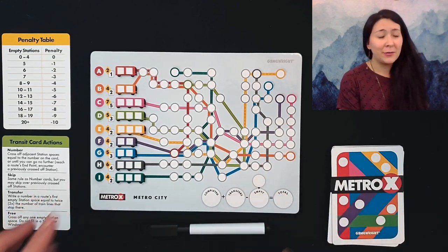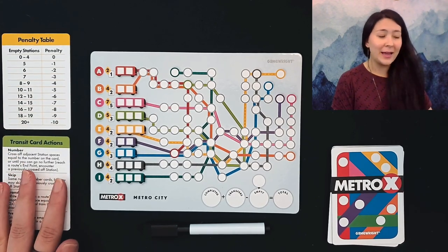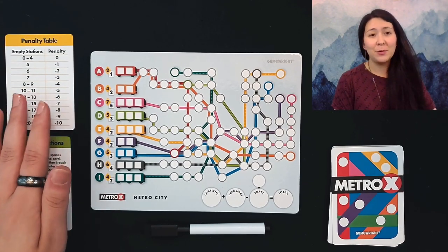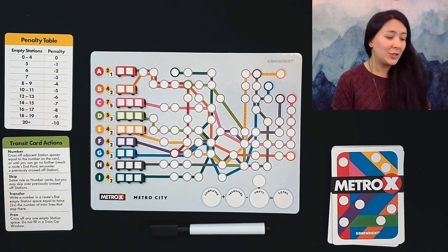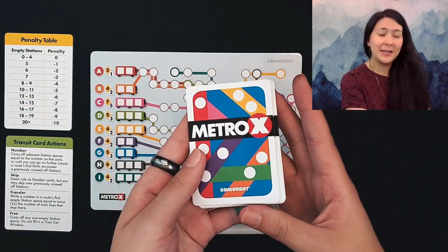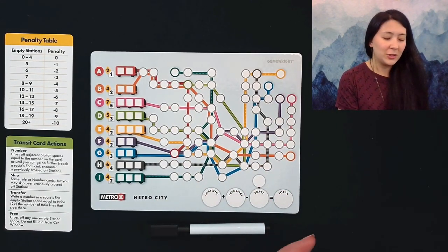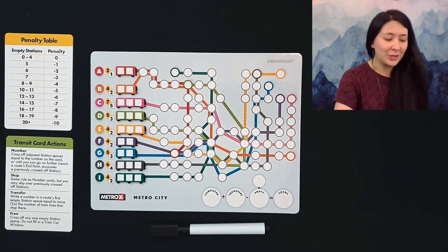You can also grab a reference card, which are double-sided. I grabbed two so we can see the different transit card actions as well as the penalty table, which will help us with scoring empty stations at the end of the game. We also have our deck of 15 metro or station cards, which will determine what we can fill in on our board from turn to turn.